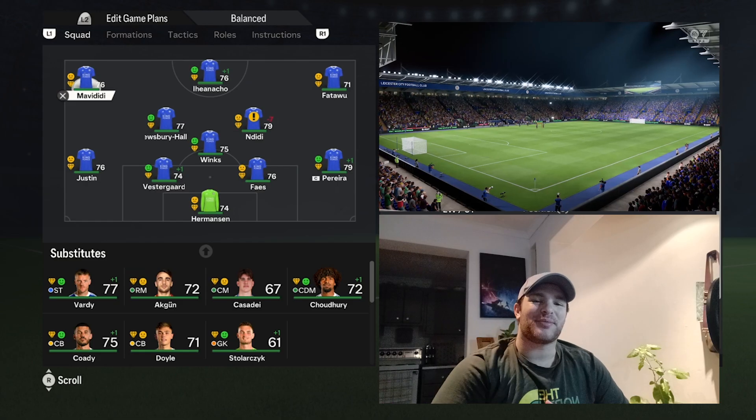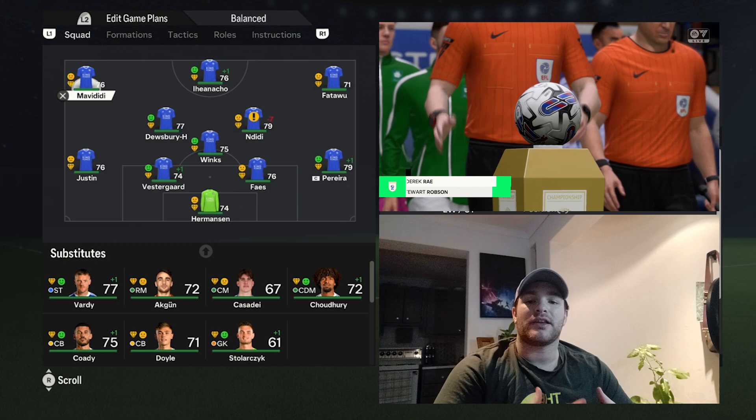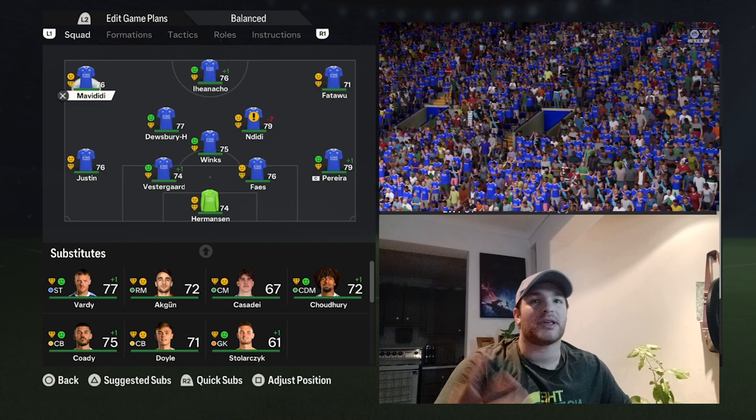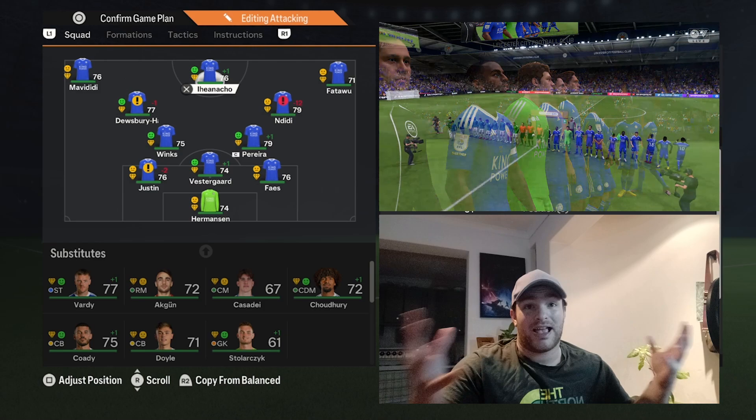Welcome back to the channel. Today we'll be breaking down a championship side for the first time in FC24 — Leicester City's Enzo Maresca tactics. I'll be breaking down the 4-3-3 and how to replicate those tactics, as well as their attacking build and how they look to break down the opposition's back line and defensive structure.